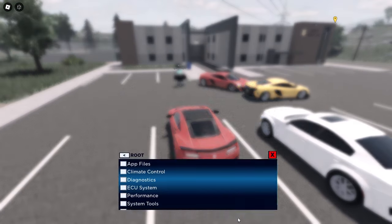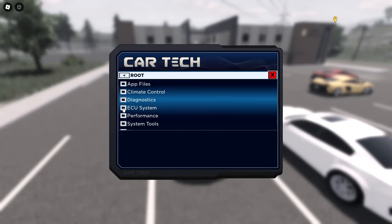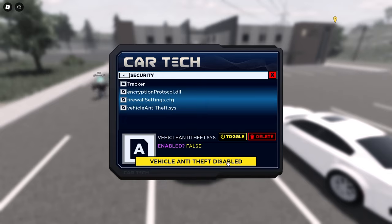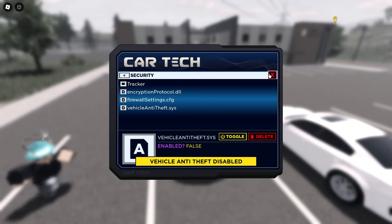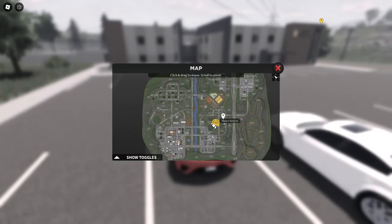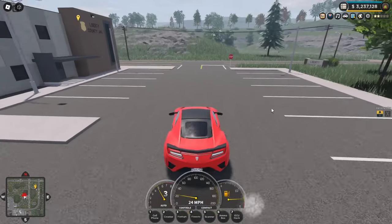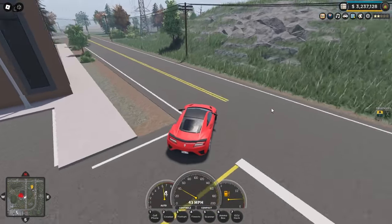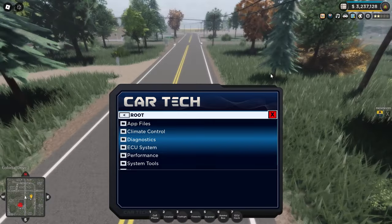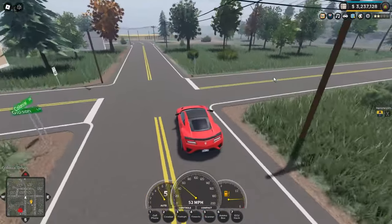Now we whip out our ECU hack, go into ECU system security, and toggle vehicle anti-theft — it is now disabled and the alarm has stopped. There is an icon on the map for the stolen vehicle, but you can disable that too by going through the ECU hack systems and finding the car tracking device — disable that and police cannot see you on the map.